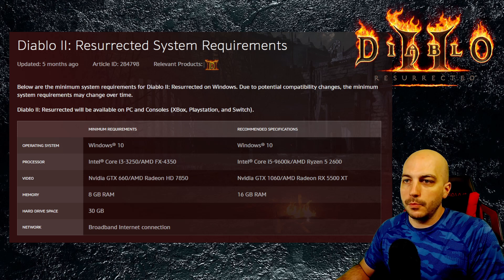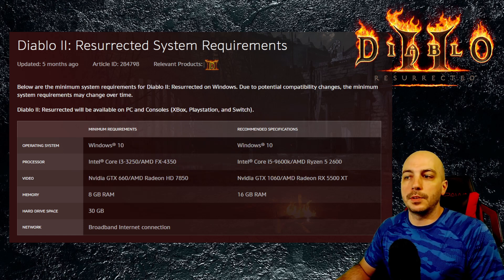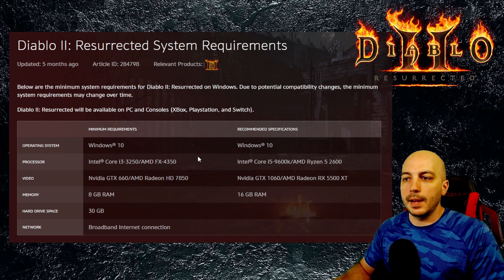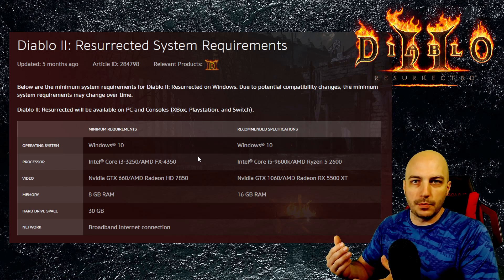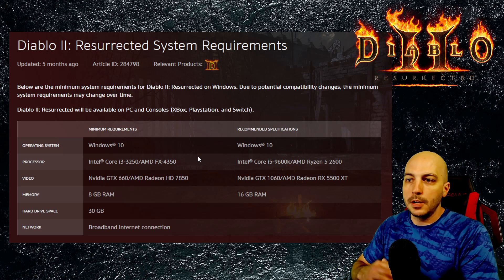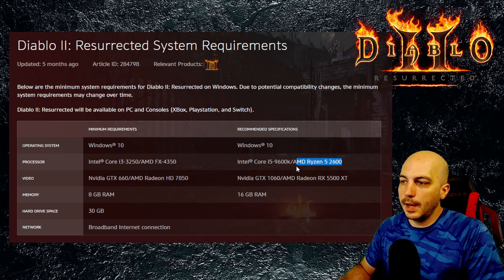Right here below we're at the Diablo 2 Resurrected website where they show the actual system requirements. For minimum and recommended you can see Windows 10 — almost everybody has Windows 10 nowadays, not a big deal. But down here for processor, this AMD FX 435 is actually an AM3 processor. So as long as you have one that's on the AM4 socket — that would be Ryzen 3, Ryzen 5, Ryzen 7, any of those — those should all be powerful enough to run the game. You can see over here under recommended the Ryzen 5 2600.